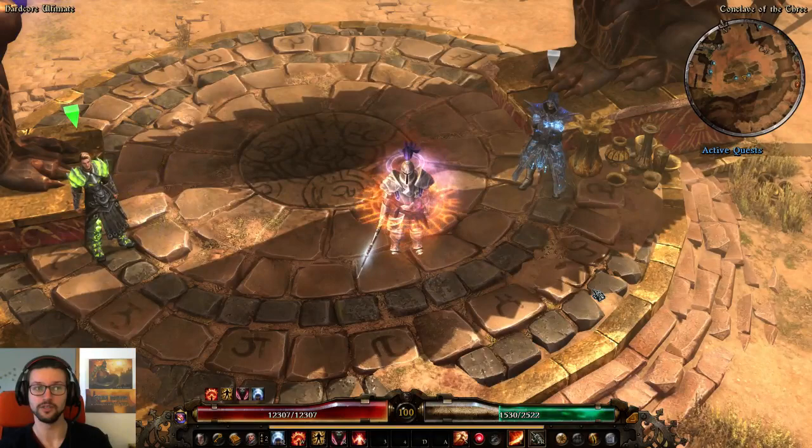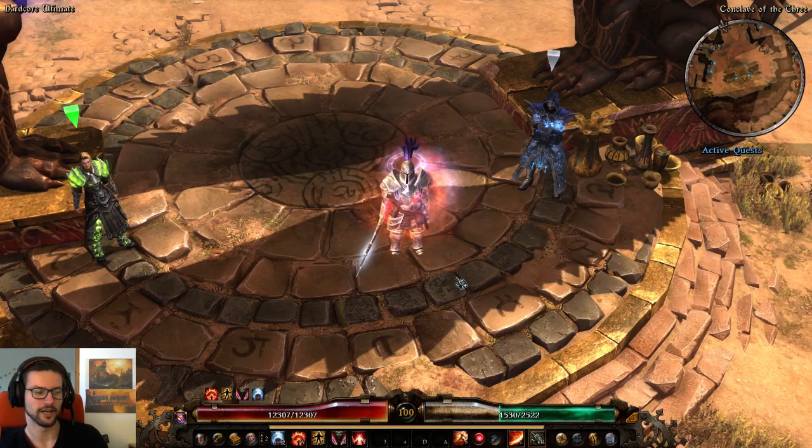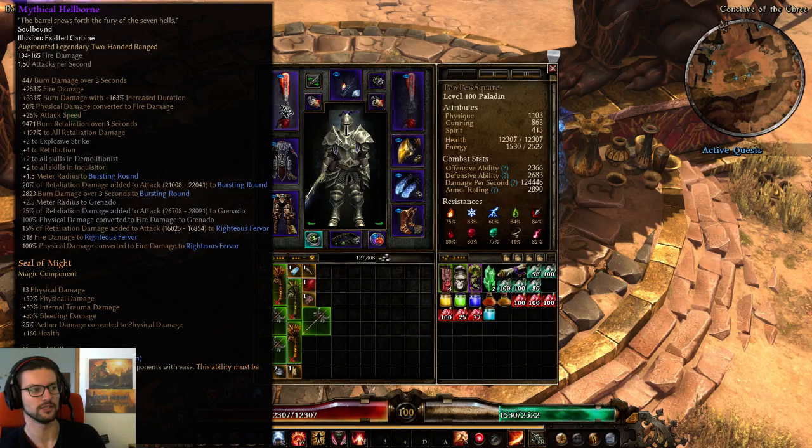Hello and welcome everyone. I'm gonna show you yet another build today. This is the one and only White Knight. This is a retaliation ranged two-hander paladin, building around the mythical Hellborn and specifically around the retaliation damage added to attack to Righteous Fervor of the Hellborn, and also making use of the retaliation damage added to attack to Bursting Round.